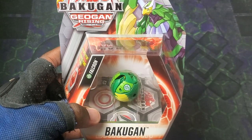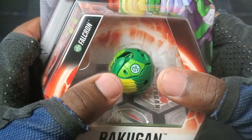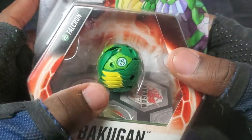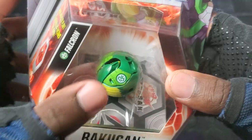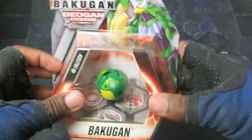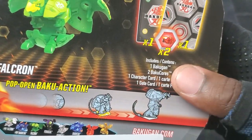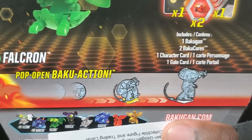Anyways, getting back into it. Falcron looking so sick as a core in its native faction of Ventus — all the green, the yellow on the wings, the lime green, the Ventus logo. Falcron looking like a beast. Gotta check out the back — includes the Bakugan core, character card, gate card.